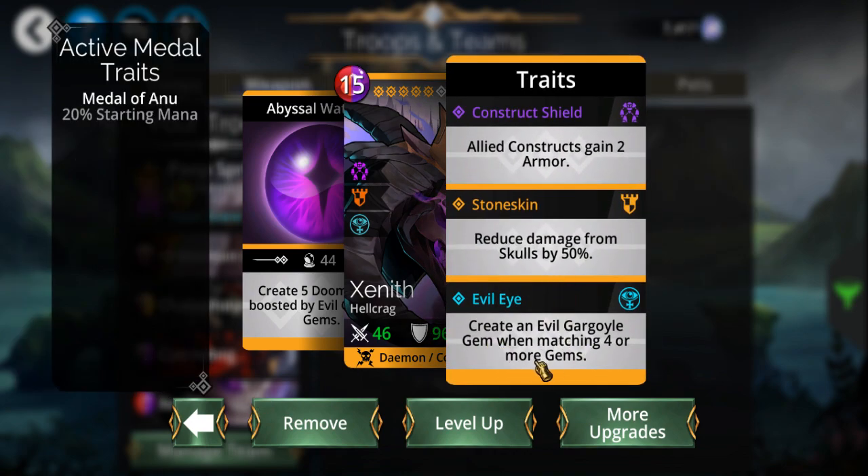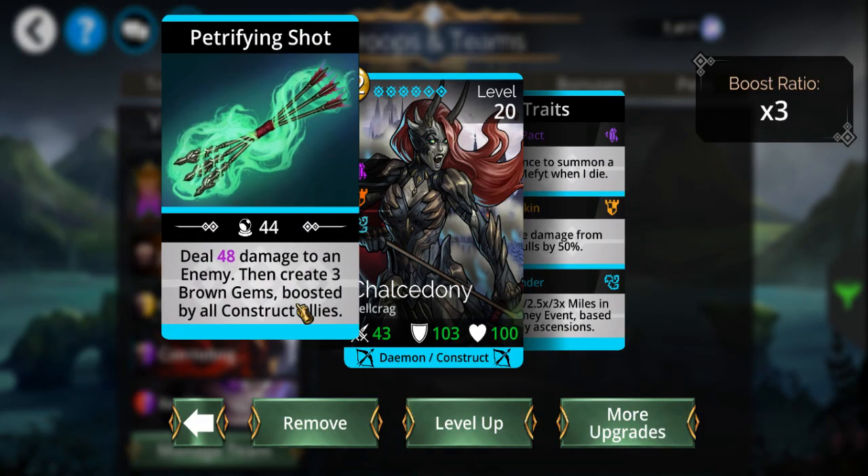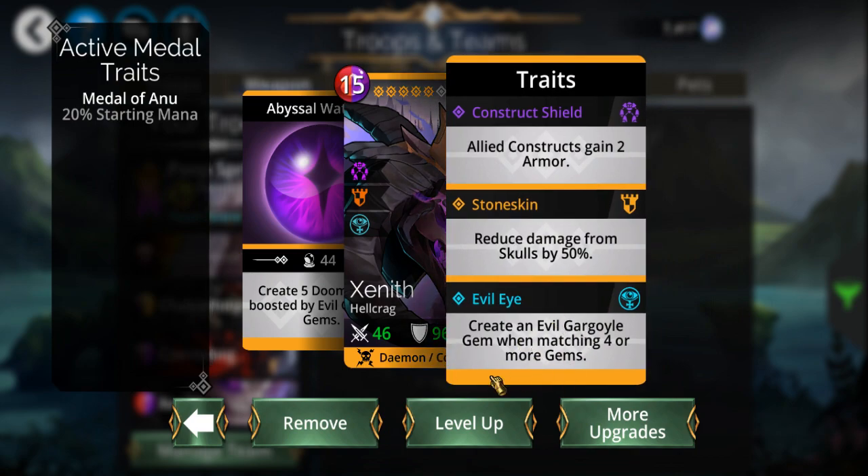Every time I match four or more gems, Zenith creates an evil gargoyle gem. Evil gargoyle gems — you can't match them, but if you destroy or explode them, it'll inflict a random debuff on a random enemy. So with Chalcedony getting a four-match on every turn, in theory I should be getting an evil gargoyle gem every turn.